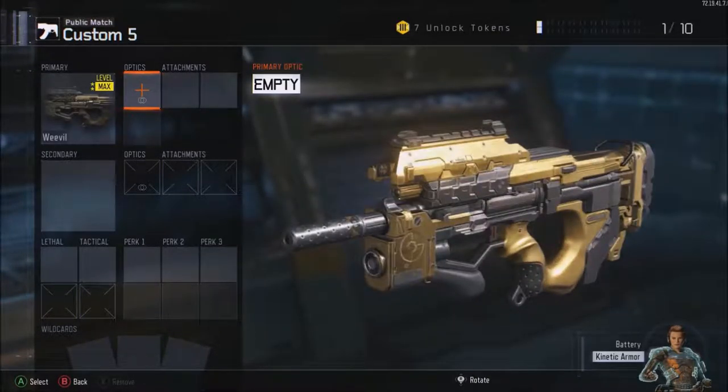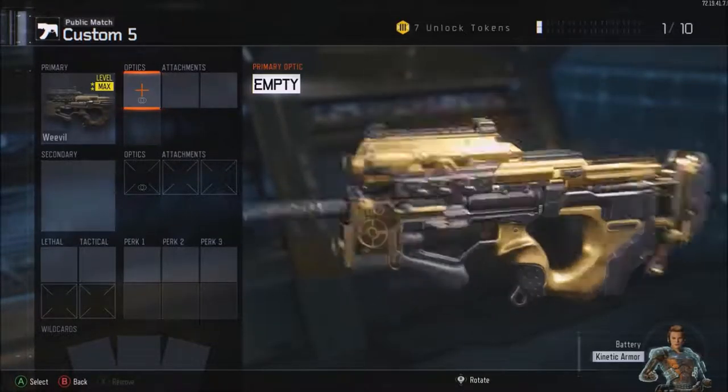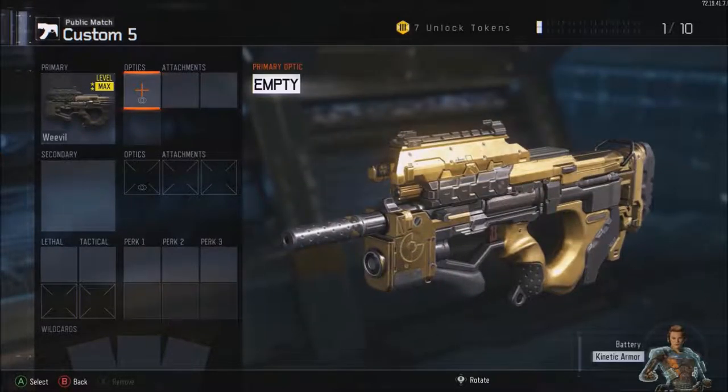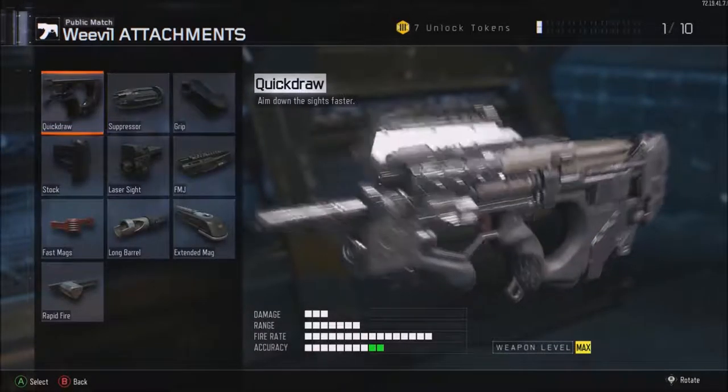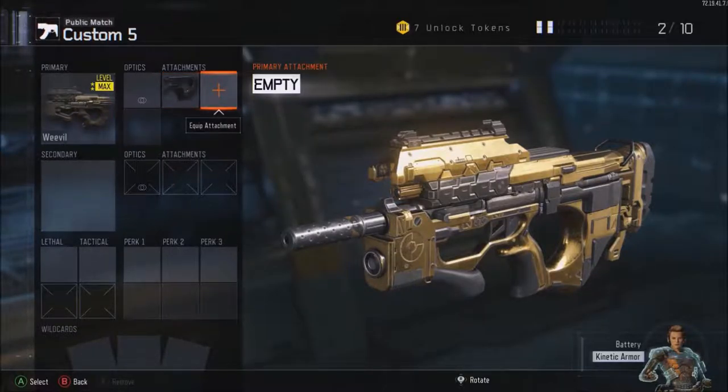Optics — you don't need an optic. The iron sights are so good, there's just no point in using an optic if you've got decent iron sights. So don't bother wasting a slot on optics, just go straight on to attachments. First attachment: Quickdraw, which allows you to aim down sight quicker. With the Weevil it's kind of necessary — it has quite a slow ADS time for a submachine gun. So yeah, Quickdraw is very essential on this gun.